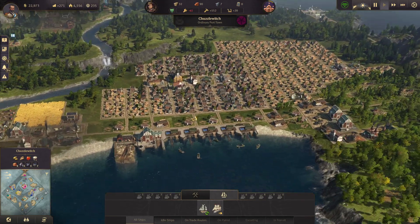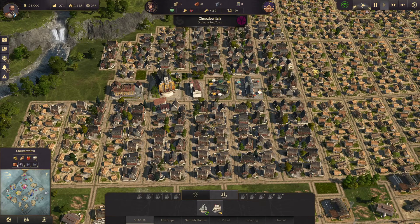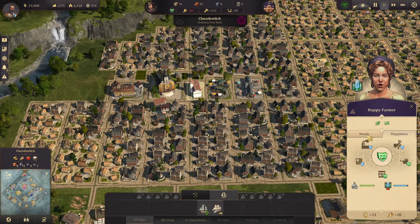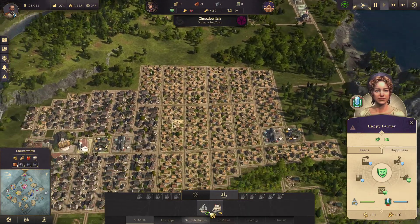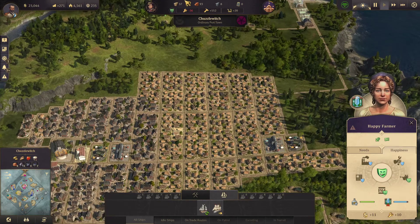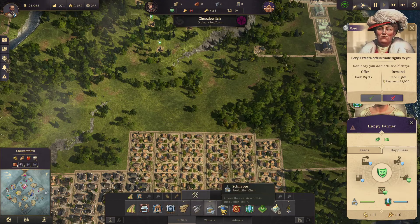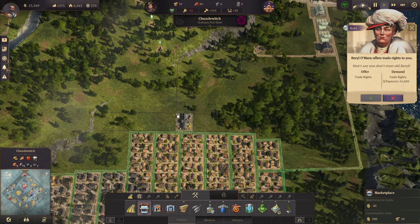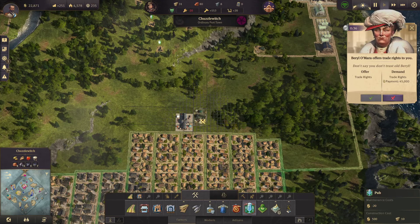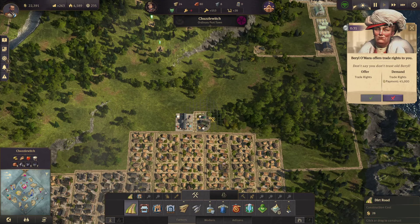There's a couple of locations the boats are going to. We need more farmers up here. What's the situation with our farmers? They've got all their needs and they're happy, so we just need more. We could do the marketplace and a pub up here and just build out from there. Put a marketplace here and the pub — put a gap in between them to give better access. We're getting pretty big here now.